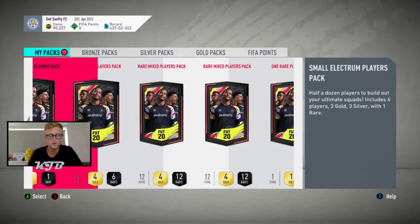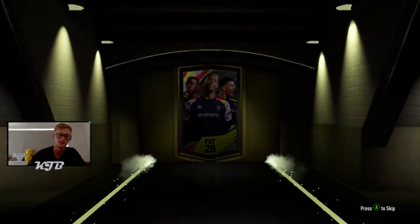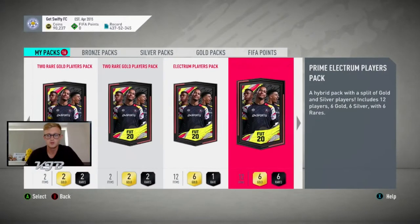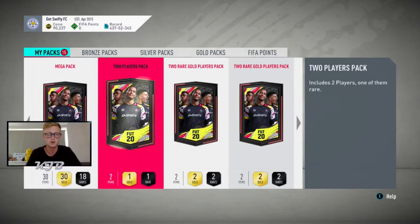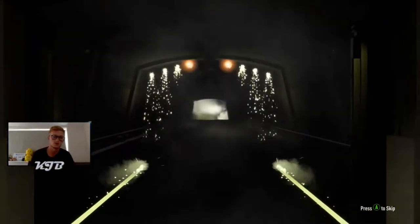Next we're going to go for a cheeky small election players pack, because you probably won't even get a gold rare out of this, let alone a board or a special card. There we go - there's the non-rare. Chris Wood, ex-Leicester City legend. Let's do the election players pack again. Probably won't even get a rare - there's the non-rare again. It's going well so far. Next we're going to go for a two players pack. We do get one rare, but it's just a non-board.